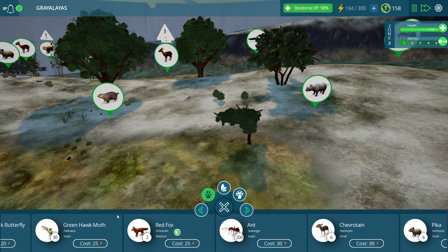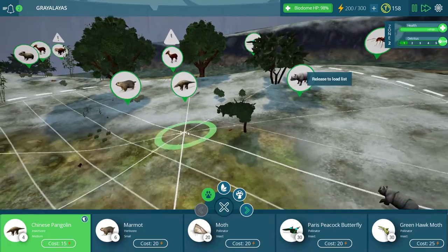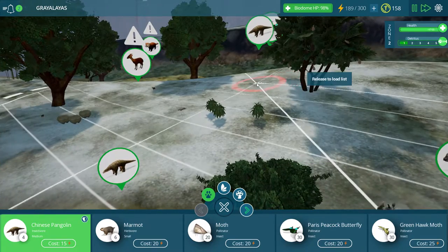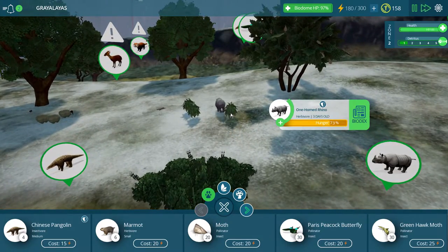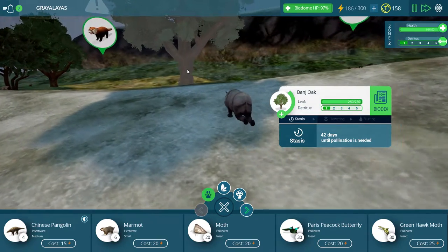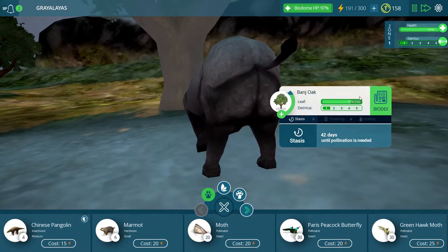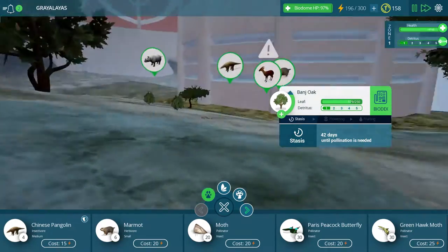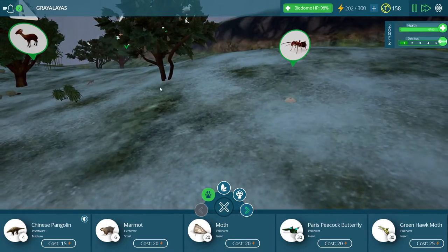Let's put some ants down along with - here we go - these pangolins. I want to get at least a couple of these guys down and maybe another marmot as well. We're definitely going to need to put down a whole bunch more grasses because I imagine this rhino - where is he going? Going to this oak, perhaps? Let's see what happens when he gets there. It leaves 250 of them. Wow. Rhinos definitely know how to eat and they definitely know how to sleep. Eating and sleeping - the life of a rhino, not too bad if you ask me.